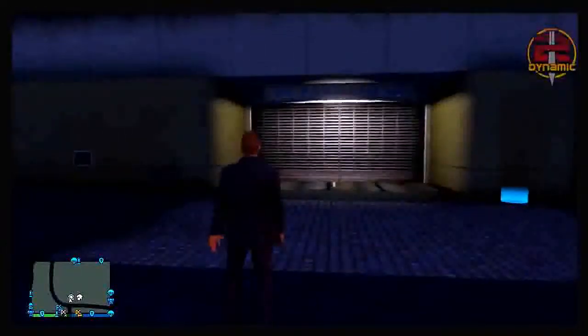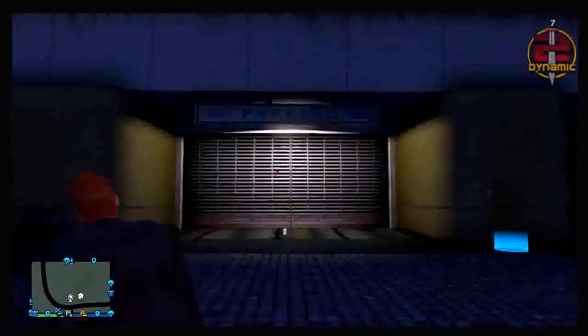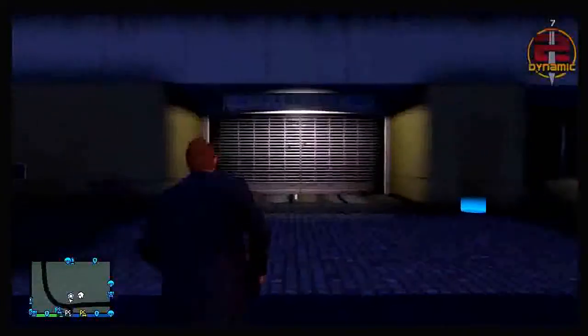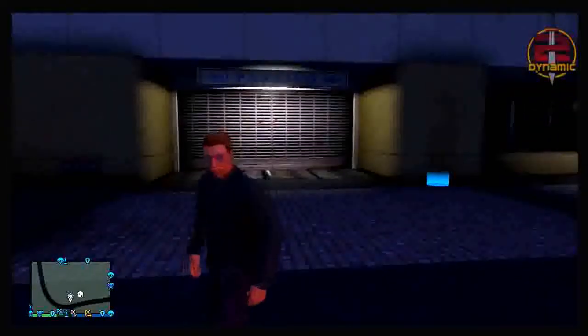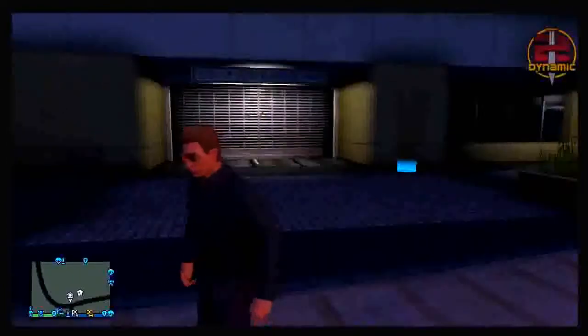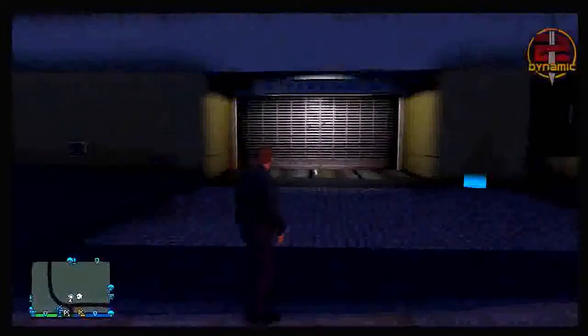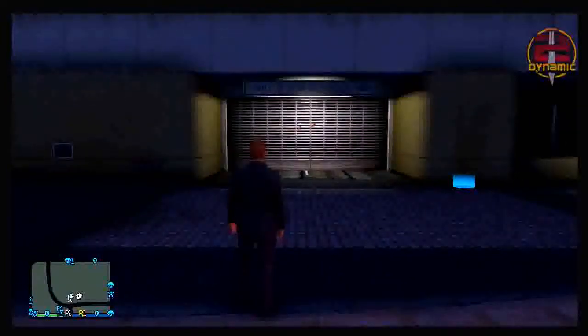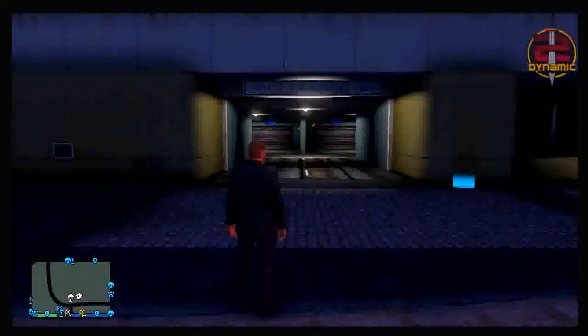Starting off this car duplication glitch, you do need a friend to actually get this to work. I'm going to be showing you guys from two different perspectives in this video so try to follow me closely. The person standing outside the garage needs to place two sticky bombs on the garage door. As you can see, I have two sticky bombs placed on the garage door, and then the other person inside the garage who is duplicating the vehicle needs to drive the vehicle you want duplicated outside of his garage.